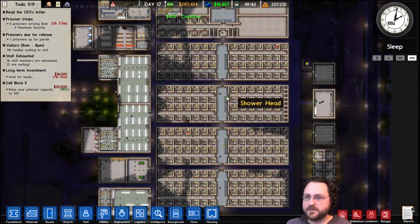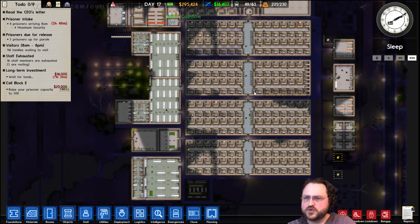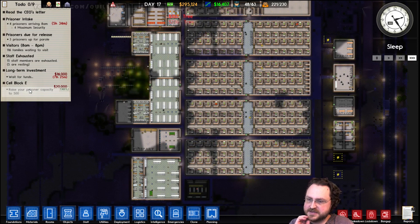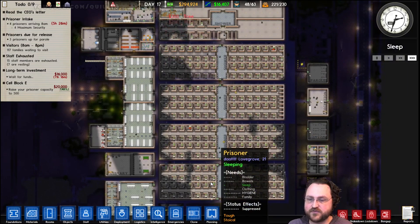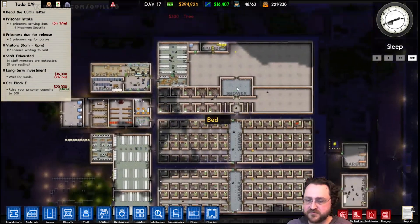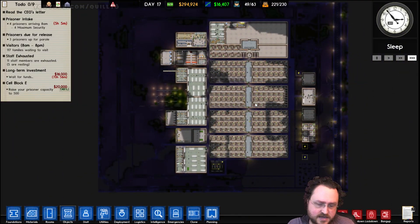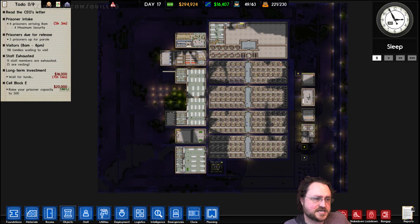So we're going to wrap up this session of Prison Architect. I would like to keep working on this — maybe we'll see if we can have like a 500-prisoner high-security prison, because that feels like a pretty amazing challenge. We probably will continue this next week, but I'm also very anxious to play Galactic Civilizations 3, so prepare yourself for that. We're going to take a short break and then in a few minutes we'll be back with that. Thank you very much for watching, and catch you on the flip side.